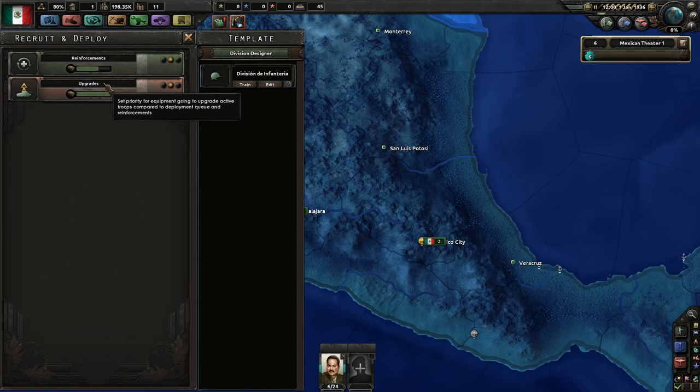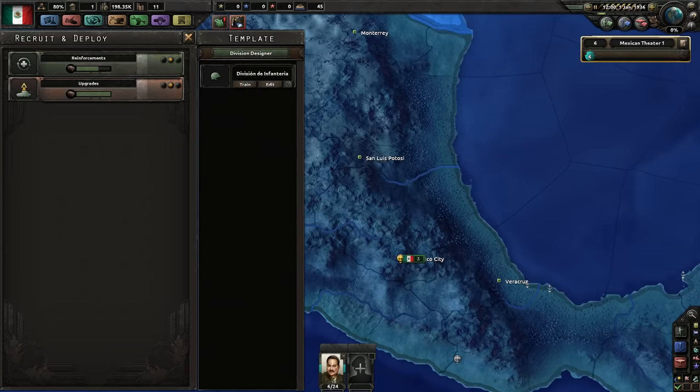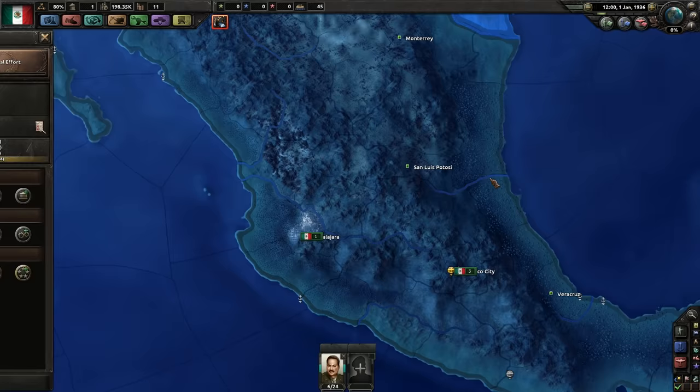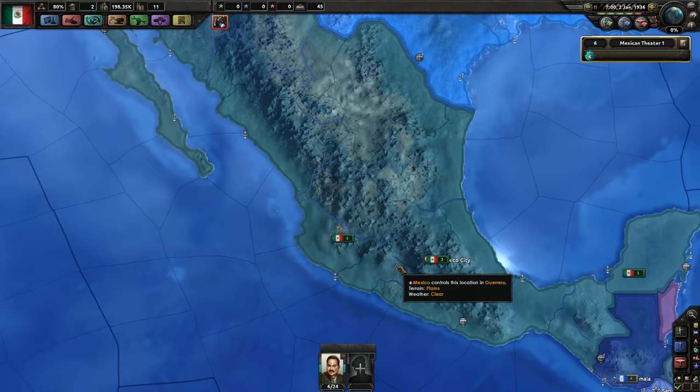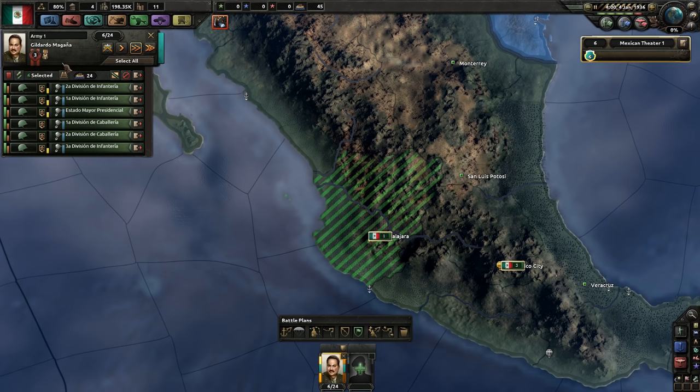We're gonna turn all of our infantry divisions into two-combat-width units and slowly scale them up over time. That will also free up units we can use to get more divisions in training right away. We'll probably spend more infantry equipment in training overall that way, but it's okay. We're gonna focus on getting to fascist as early as we can, and the number one goal of this campaign is to declare war on the United States as early as we possibly can.